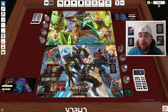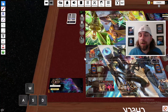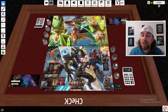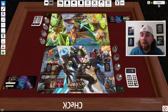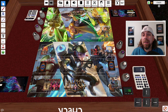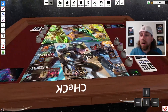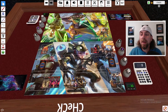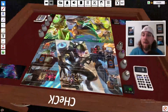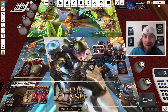A few more useful controls: WASD keys move your viewpoint around the table, just like moving a character in a PC game. Scroll wheel up and down zooms in and out. The arrow keys let you tilt and rotate the camera. For a free-roam view, right-click and move the mouse to tilt and turn the table in any direction.